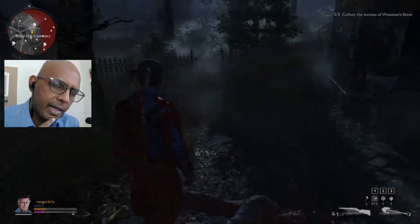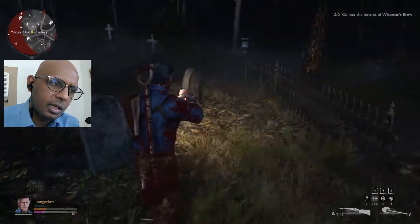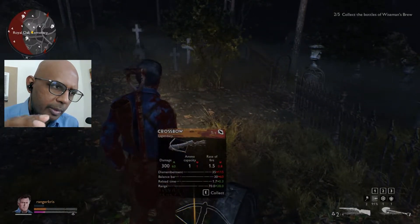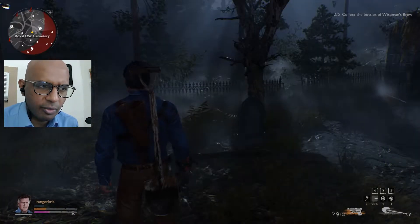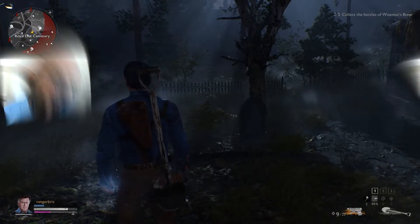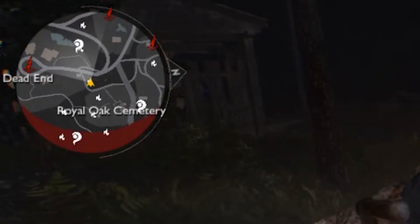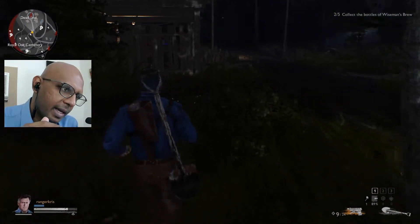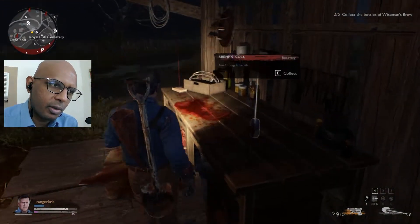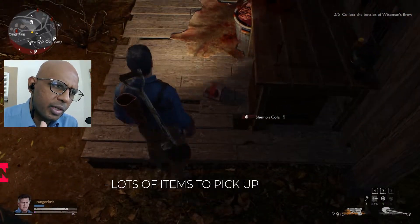Once you take the elite down, look at your health and your shield. Take a cola, replenish your shield, switch your weapon if you want — I switched to the pistol — and get ready to move on to the next location, which is Dead End. In between Royal Oak Cemetery and Dead End, as you see on the mini-map, there's a little shed right where I'm indicating. Stop over there, get another cola, get some matches, and make sure you decrease your fear before entering Dead End.